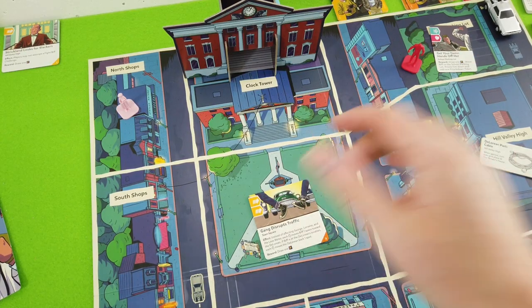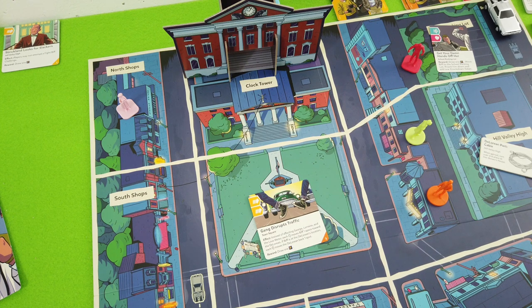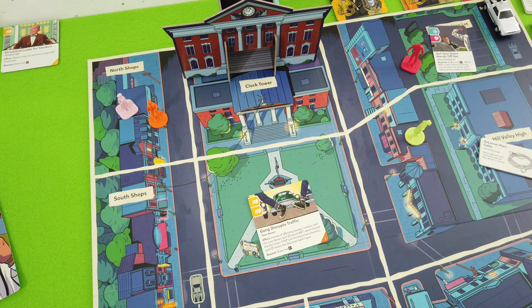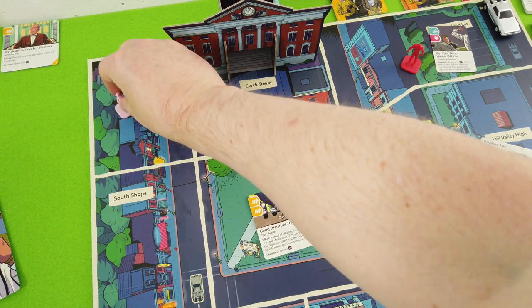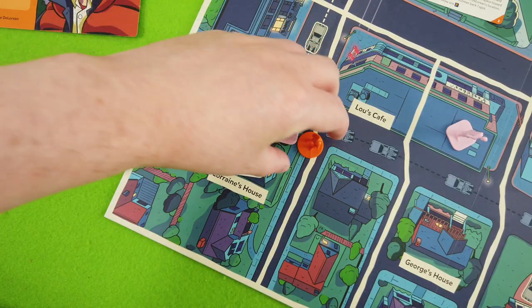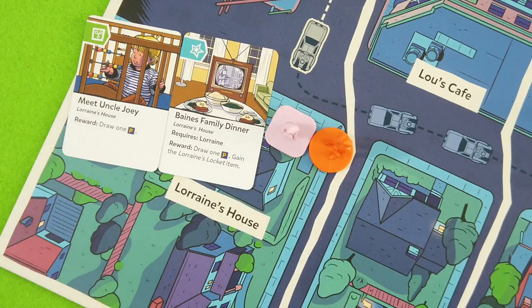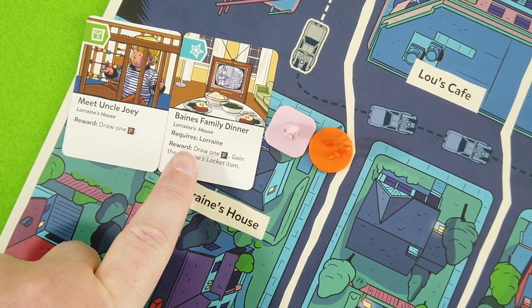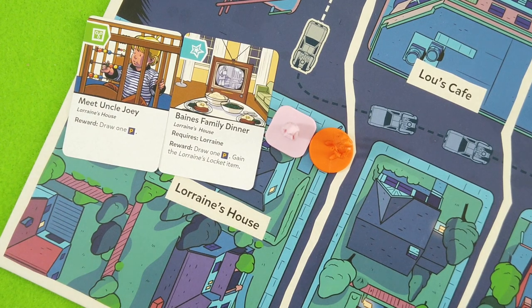We could go here to get rid of the trouble card, but trouble cards get replaced with new ones anyway, so let's not worry about that. One, two, three - that's the first tile spent. Then we use this power token, moving three spaces - one and two - down to Lorraine's house. Thematically, let's put them inside the house. I want this opportunity card first because we need Lorraine here.